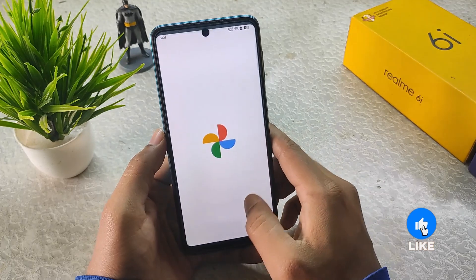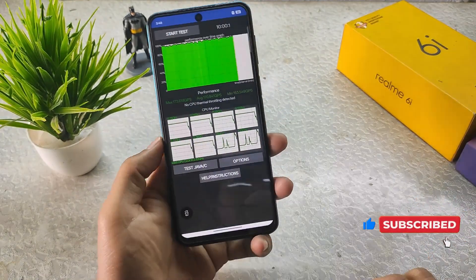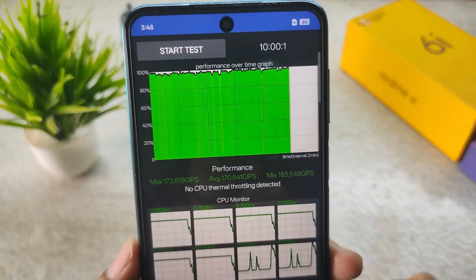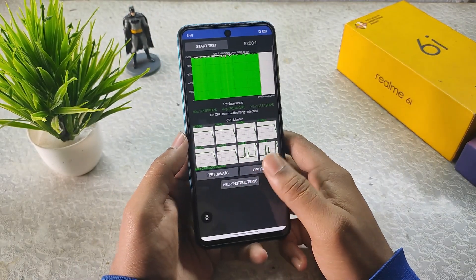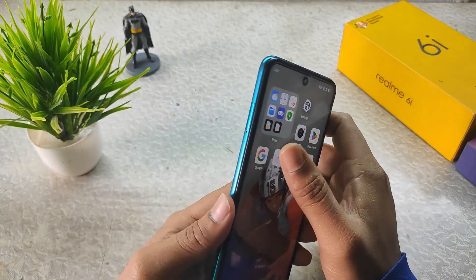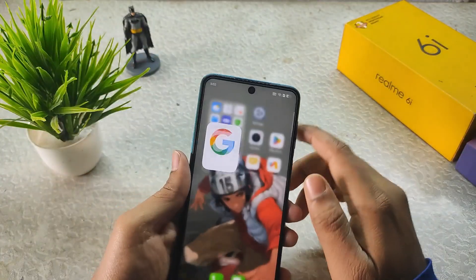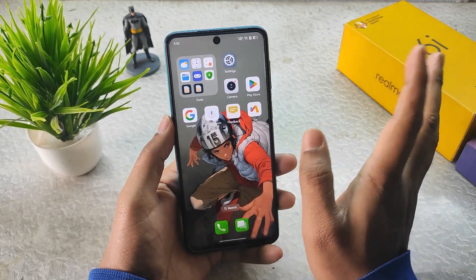The 3D graphics application was automatically added to Game Space, which is something to consider. In the throttling test results, there is no CPU thermal throttling detected across 20 threads — performance is really good. There is a minor bug with a rotating icon when you try to rotate the screen, but it won't bother you much.